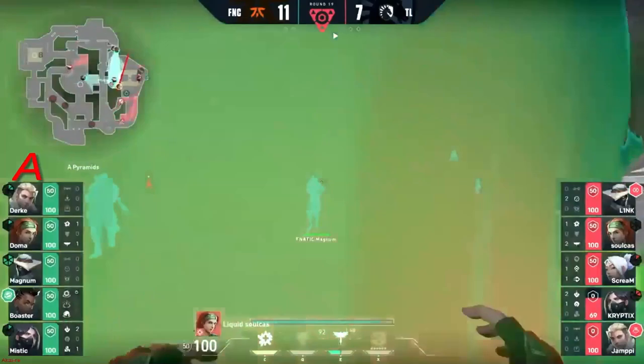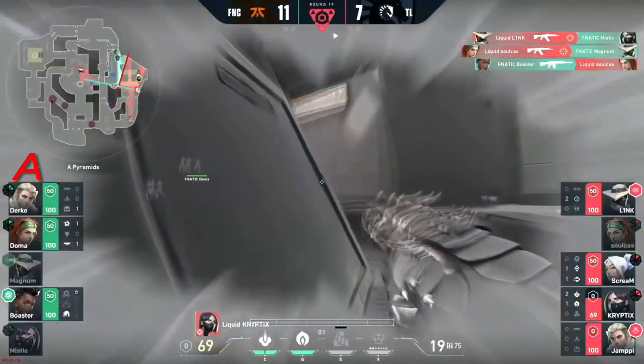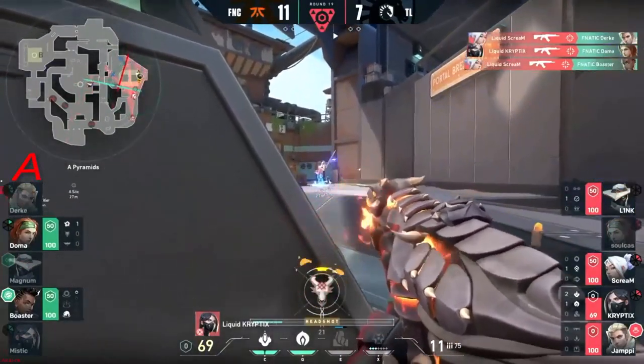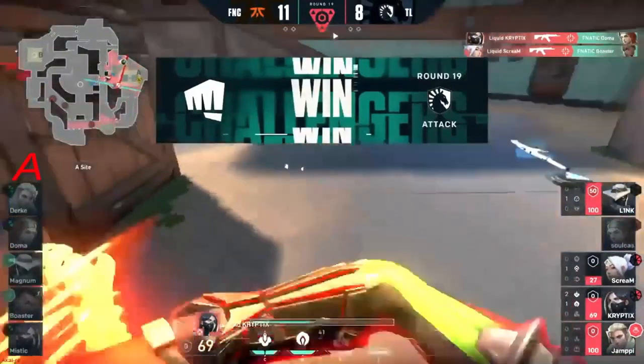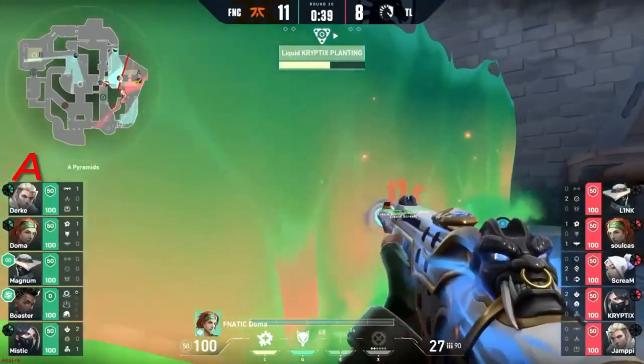Flash through the wall — Soulcast up for the fight. He gets one, can't get any more though. Link helped him out on that one — he got Mystic at the same time. That alert coming through in middle. Now there's problems for Fanatic and the timing could not have been better for Link. Doma sends a flash through and spike finally gets planted here.